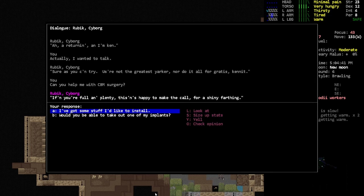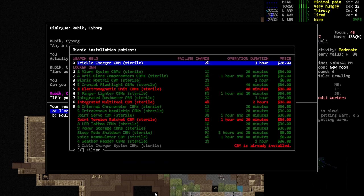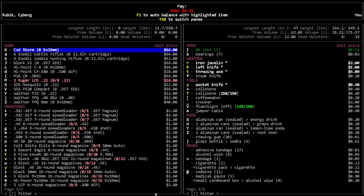CBM surgery - let's see what do we want. I think I want the trickle charger, that sounds really useful. What can we give? He doesn't seem to like cell phones all that much. He's okay with the crowbar. He does like that actually.